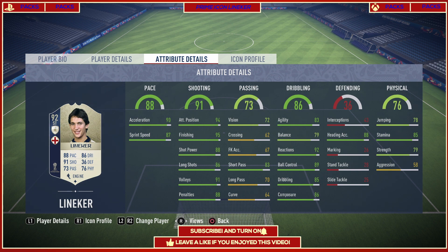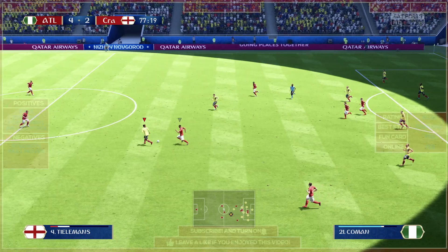He's great on aerial ability and physicality on a whole, with 85 stamina, 79 strength, and 50 aggression. On a whole, this card looks absolutely fantastic. The only negative you see is his passing, which does seem very low.